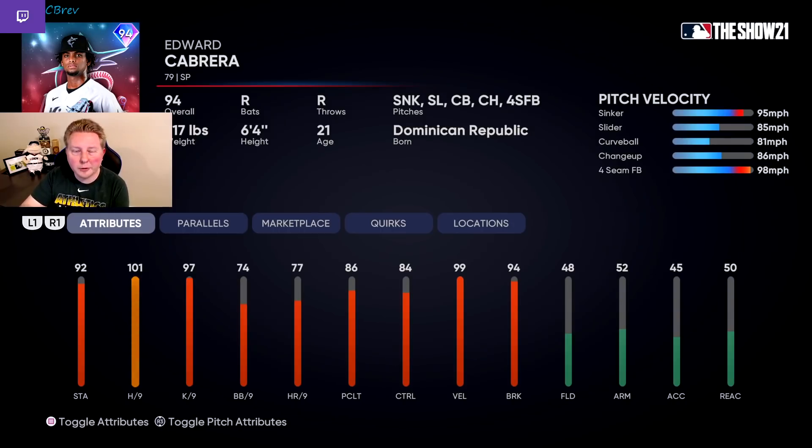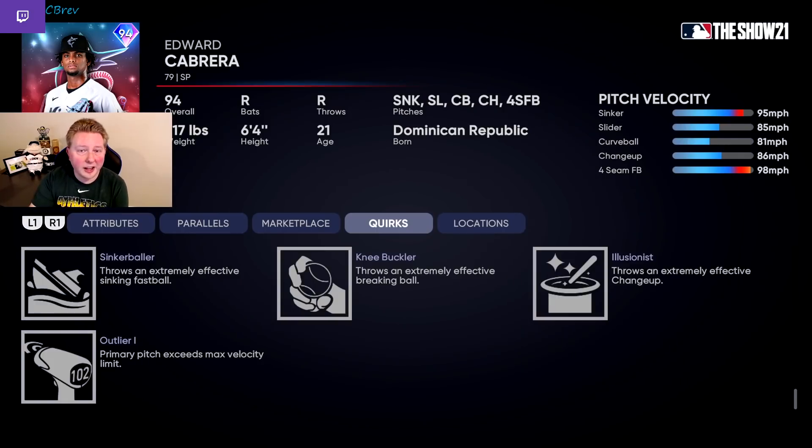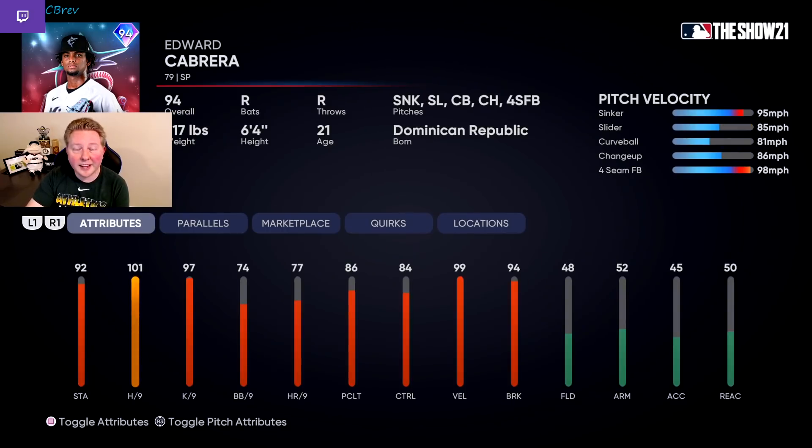Next, we have Edward Cabrera from the Marlins. This guy is basically Sixto Sanchez on steroids. You guys know how much I love Sixto Sanchez from the first Team Affinity release. The hits per nine and K per nine are very good for a starter. The one knock I have against this card is that he does have outlier on his sinker — I actually think that makes the card a little bit worse. I would have preferred better speed differential between the sinker and four-seam because with this outlier, they're basically going to be the same speed. However, he's got great break on his first three pitches, and that 99 mph primary sinker is going to catch some people off guard online for sure.